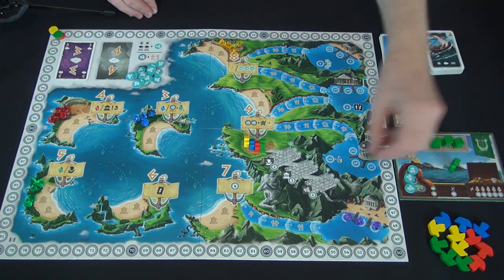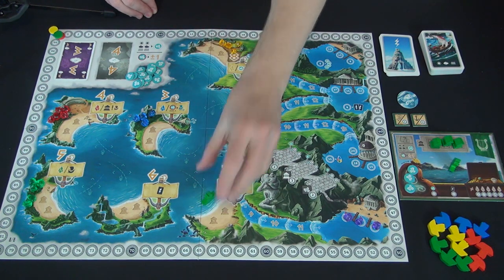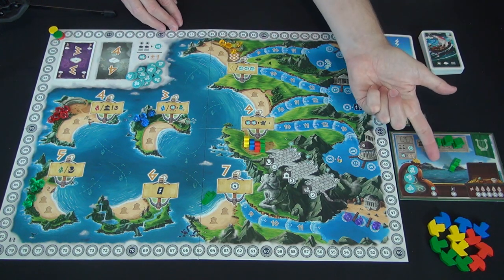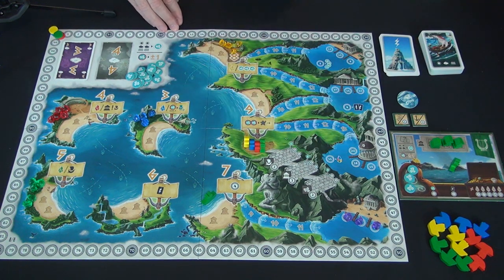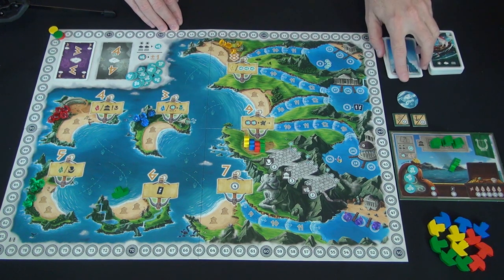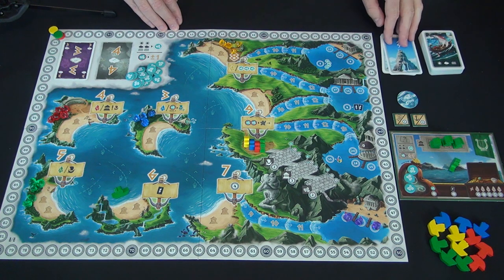When you take an action, if you don't have a settlement or ship on that space, you must move a ship there in order to take that action. So if I take a seven action, I take a ship off my board, put it there, and gain four points — a very straightforward action. If the total were six, I would get a Favor of the Gods card, which has a random action on the back. You start with one of these cards at random at the beginning of play.